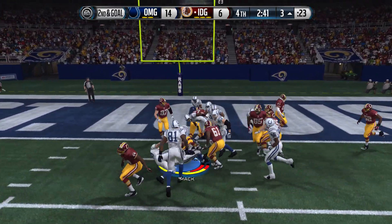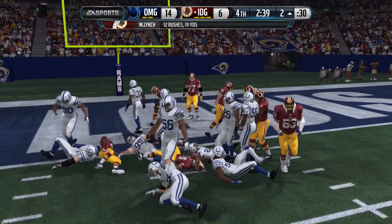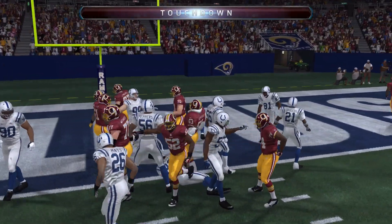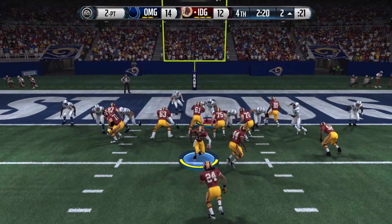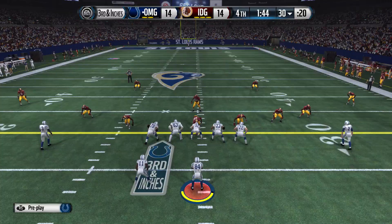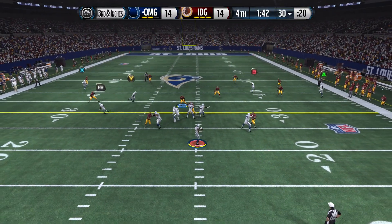Second and goal up the middle with Beast Mode — locking that down. Cannot afford to let him get into the end zone, but that's exactly what he's going to do right there. He's got to go for two now to tie the game up, and he's going to have an open guy right there. 14-14 — we got the ball with the Holiday Squad, looking to make something happen.